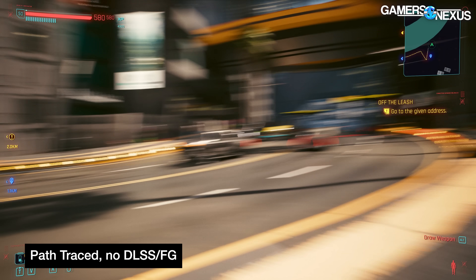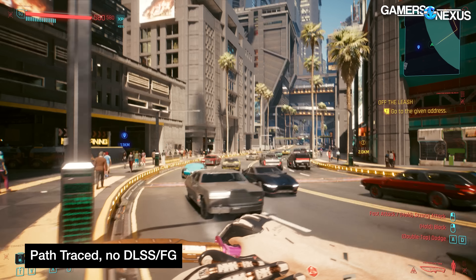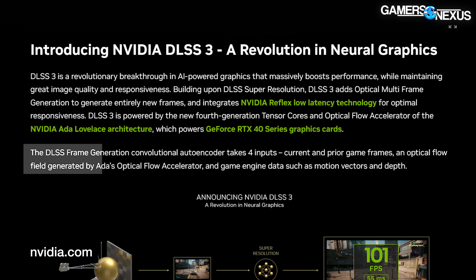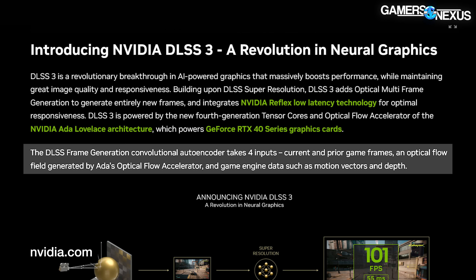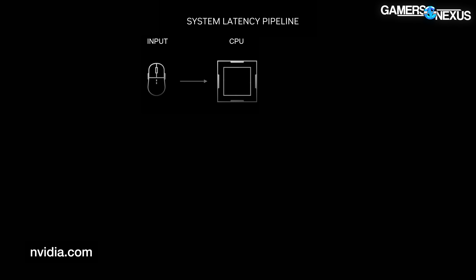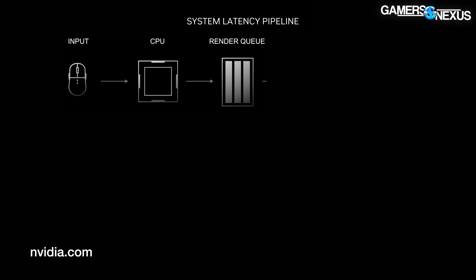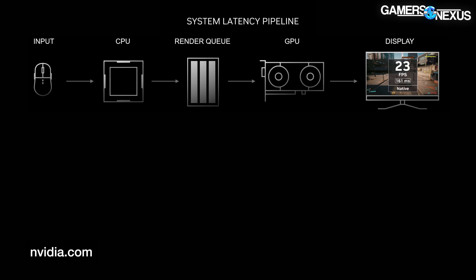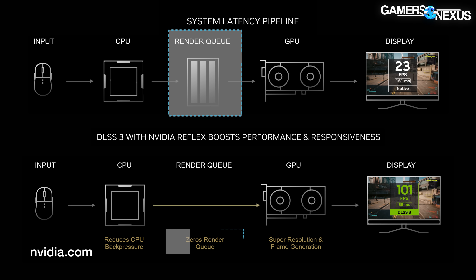Frame generation is the new feature that CDPR and NVIDIA were most cautious about. DLSS 3 can generate new frames entirely independently of the CPU and game engine by synthesizing frames on the GPU alone using Ada's optical flow accelerator. In the standard pipeline, the game engine establishes operations, the CPU executes draw calls, and places them in a render queue as a buffer between CPU and GPU, while the GPU constantly pulls and renders the oldest draw call data.